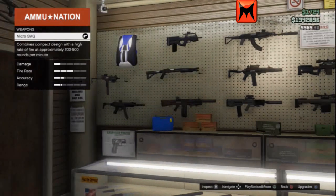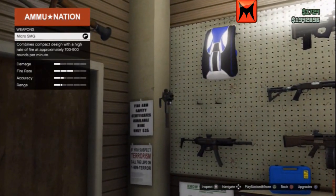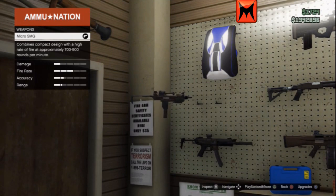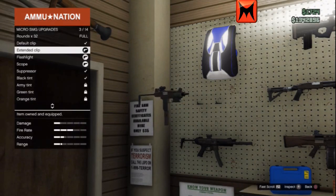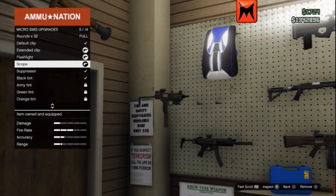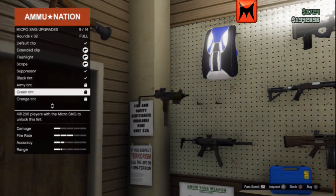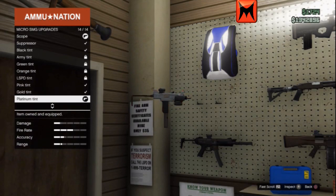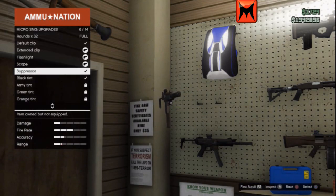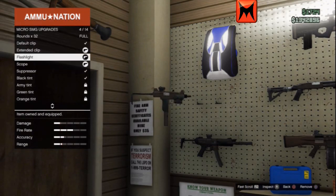Welcome back to another video. Sorry I haven't uploaded in a while, but here we go. This is going to be the SMG. Here we have the Micro SMG - the weakest fully automatic weapon in this game. Actually it's the weakest projectile weapon, with the tear gas being the only thing weaker, or the jerrycan. This is the weakest gun in the game, along with the other two SMGs which are the SMG and the Assault SMG.